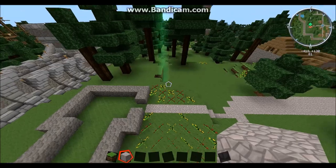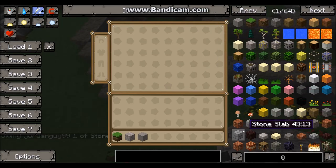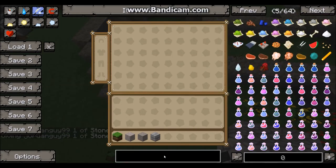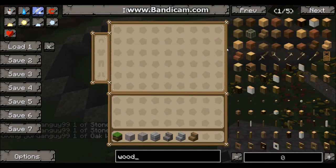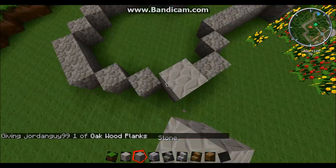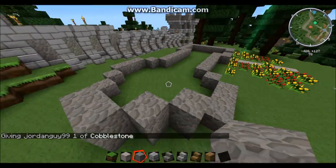So I think what we're gonna do is build the tower. You need cobblestone, stone bricks, and stairs of some sort. We need some oak wood as well. Right, there we go. So we'll use that — that's stone, not cobblestone, apologies. I'm gonna build sort of a ring, so I'll get back to you when that's done.